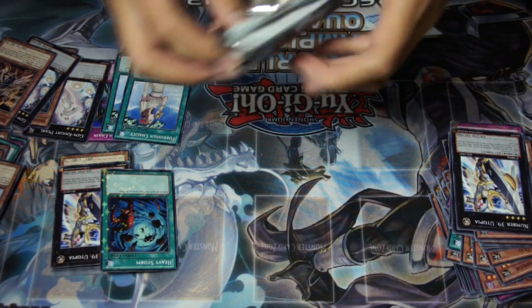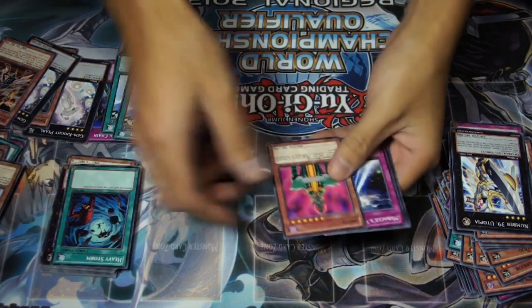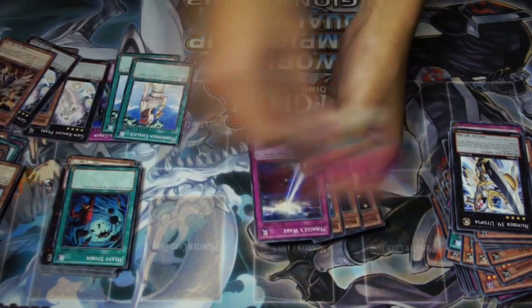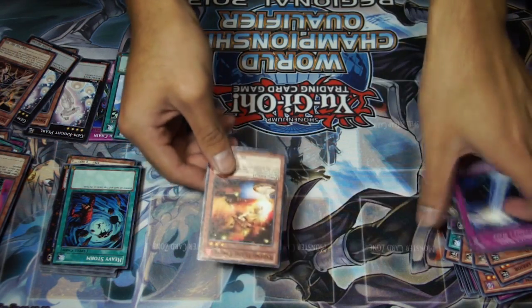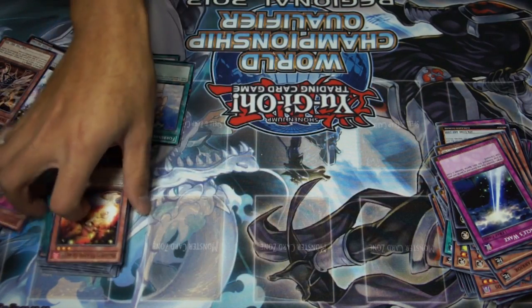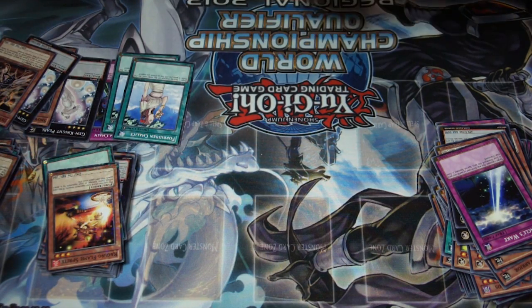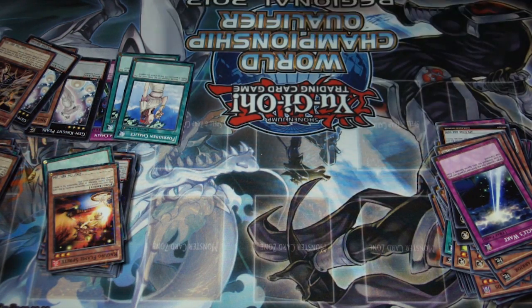I can guarantee you there will be another box opening somewhere, either on this channel or another channel. I like opening boxes everywhere. Jinzo over here as a rare. Mooka Mooka and Raging Flame Sprite. That used to be my trump card back in the days when I was a kid — Raging Flame Sprite, attack directly, gain 1000 ATK and then just stall with Level Limit Arrow B or Gravity Bind. And these packs are so hard to open.